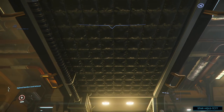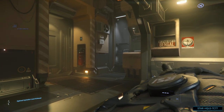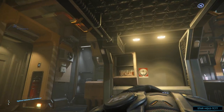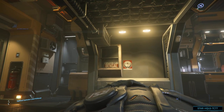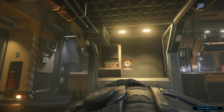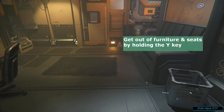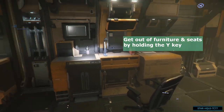Once you've loaded into the game, you'll be in a bed in the station hab. During your first login, this will be your chosen home location — otherwise it'll be whatever your last visited spaceport with a hab was. To get out of bed, hold the Y key. The Y key is your furniture exit button, used to exit things like the pilot's seat in the ship, turrets, chairs, and beds.